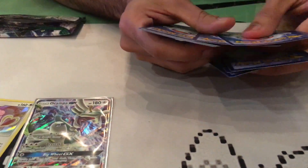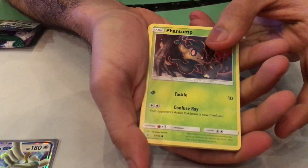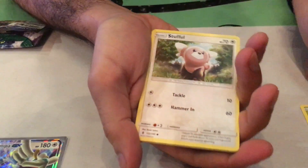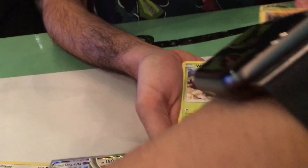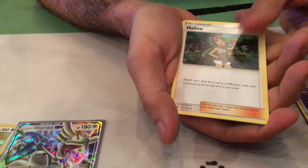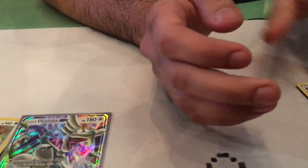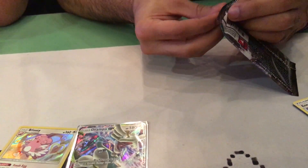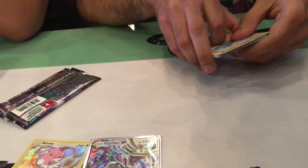Don't mind the pins. Here we go. We have more code cards. Phantom, Stufful, Wailmer, Wimpod, Tentacool, Energy Recycler, Mallow, Mallow again, and Victory Bell — Regular Rare. And we have our last pack, which is a Kommo-o pack, which always holds something. That's a little secret I want you guys in on — Kommo-o packs always have something. Always, always, always. But I might be looking like a liar — possibly.